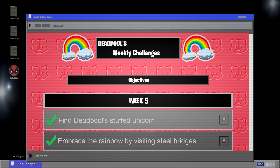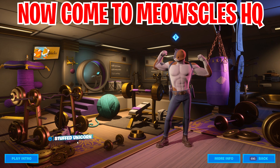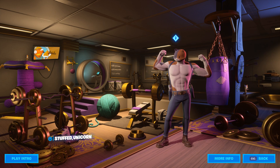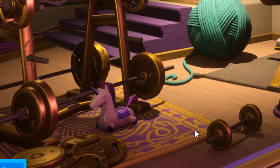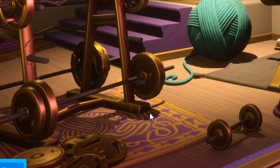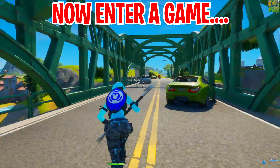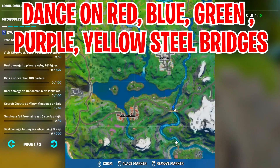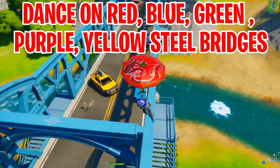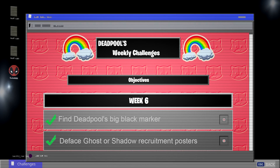The next weekly task is simple — find the stuffed unicorn object, which you can find in Mauswil's Edge / Cuba's area. Come over here on the left and you'll see the stuffed unicorn. Then go inside the game and dance on different bridges — red, yellow, blue, purple, and green. This is the reward, check if you have it.